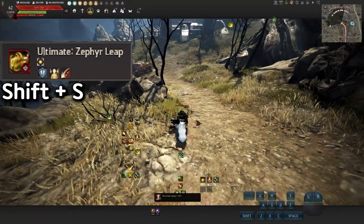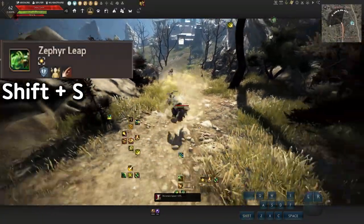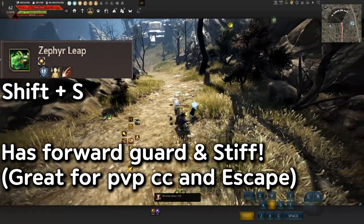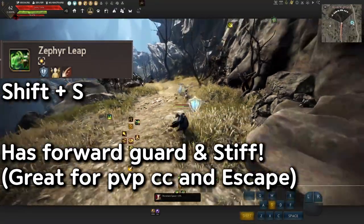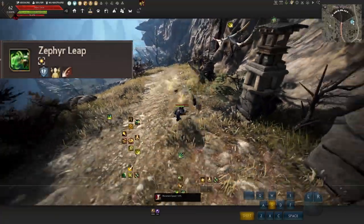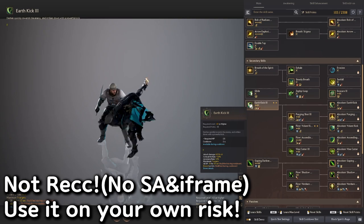For backwards movement, instead of gliding you do the leap. So if you do Shift+S it will look like a leap on a bow. If you have a crossbow it looks the same. The first use has a forward guard, but if you spam the button you won't have the forward guard anymore, so be careful. Also, there are a lot of skills coming up — don't bother looking at skills like Earth Kick since they have no forward guard, super armor, or iframes.